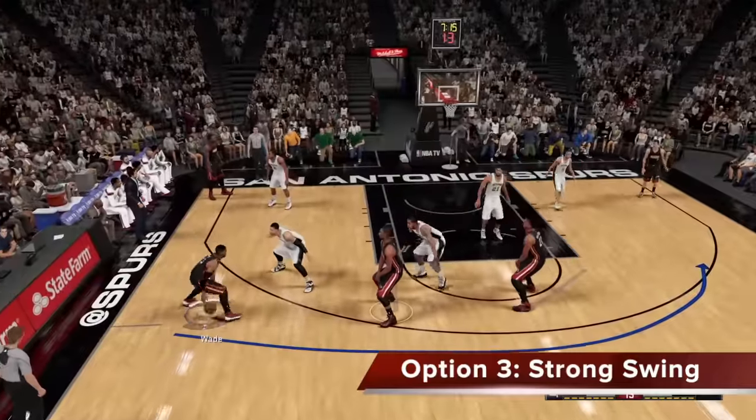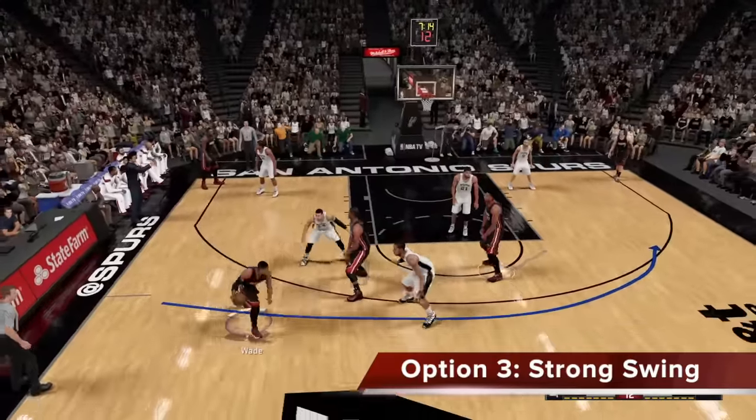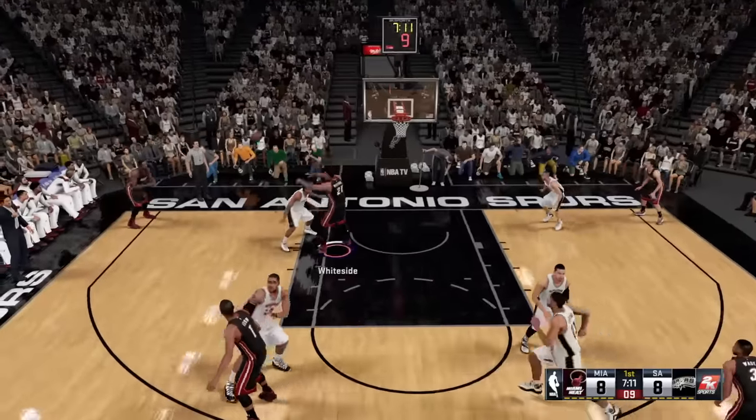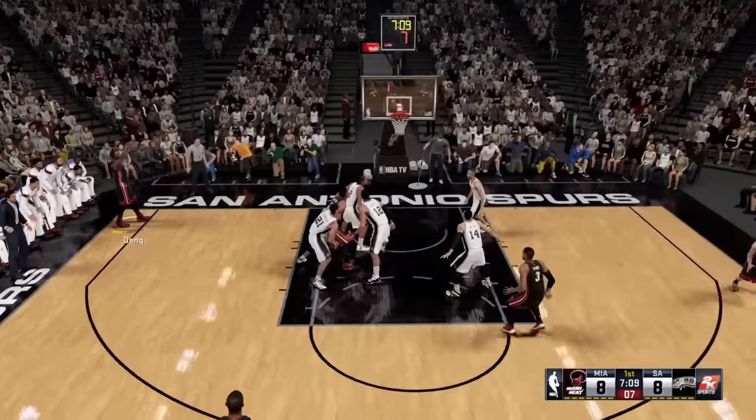Here's option number 3, I call this the strong swing. You're still going to penetrate to the side, hit the strong side rollman, swing the ball to the other corner — BANG — Luodeng for the free ball.